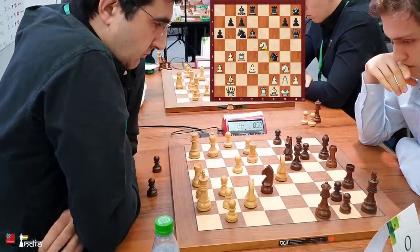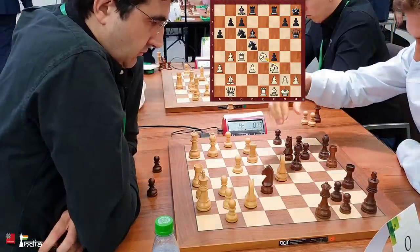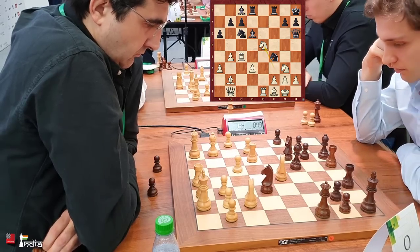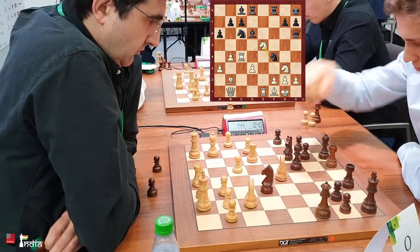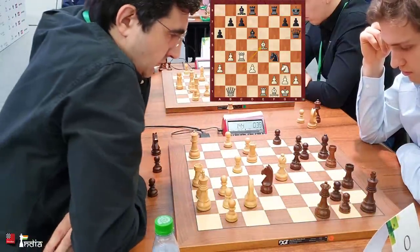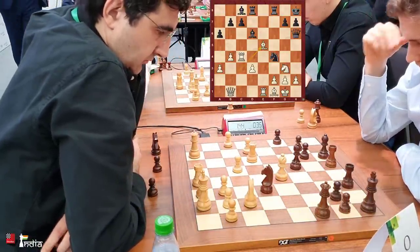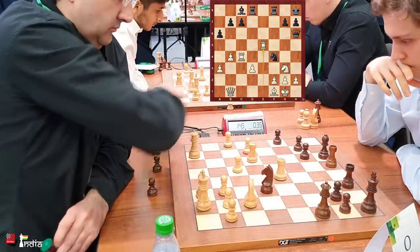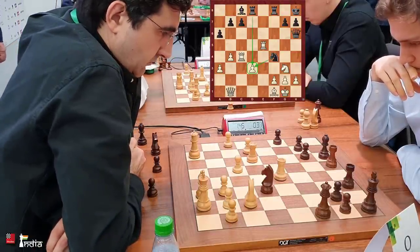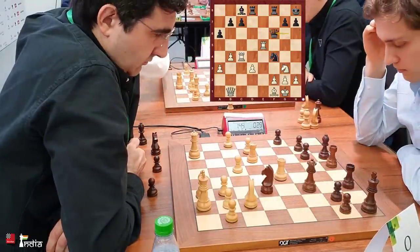I think Donchenko simply missed it. He could have taken with the e-pawn, but after knight e4, white is still better. Now he has just lost a pawn. It was either a misjudgment or he trusted there would be some compensation. Kramnik is very happy — he's a pawn up. But black has compensation to some extent because the d3 pawn is weak and being attacked, and the queen is actively positioned. You can see how Kramnik is moving with great speed.